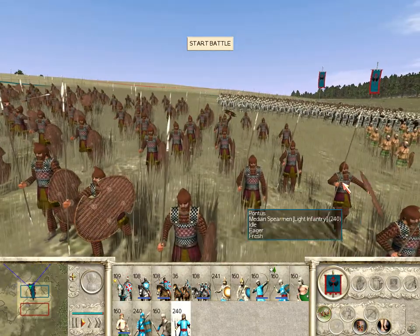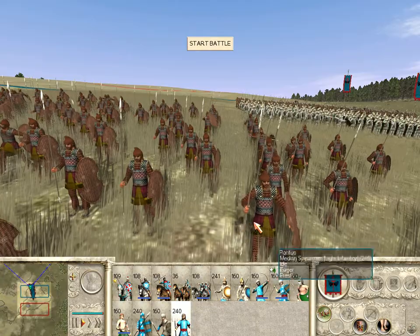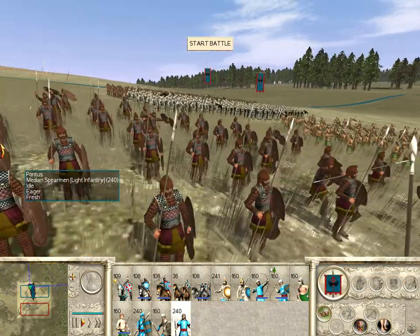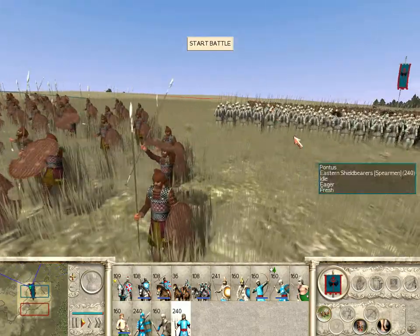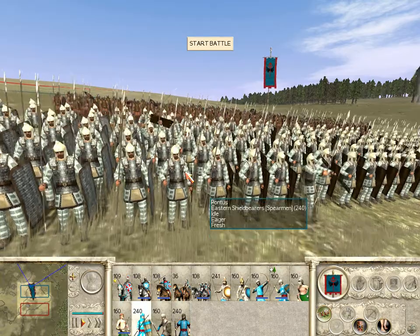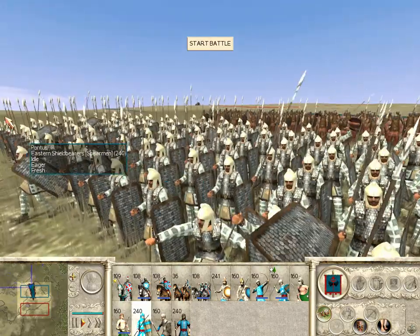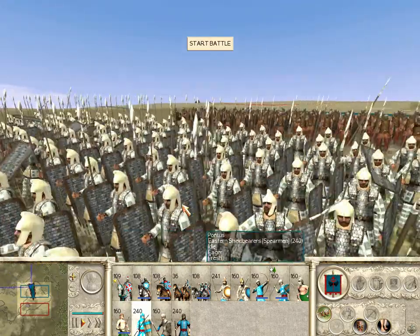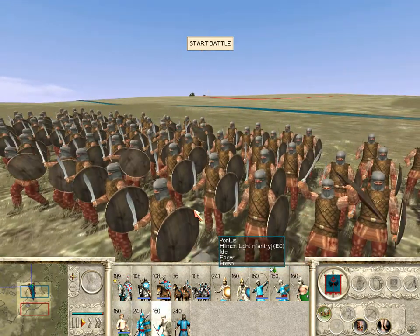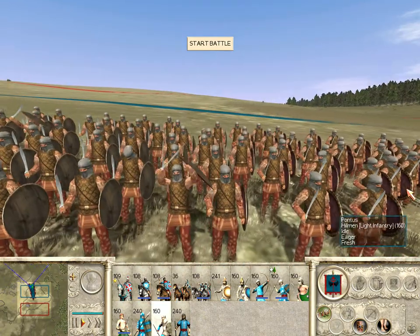These are Median spearmen — they're the standard levies available to all the eastern factions. And this unit is the eastern infantry; I've renamed them eastern shield bearers. And this unit here in the back are hillmen. I've reskinned them to fight with swords.